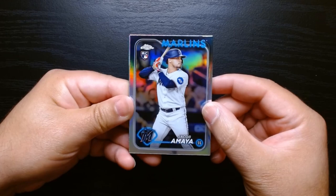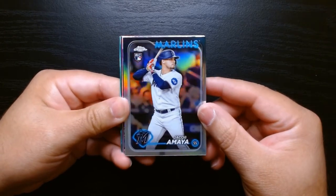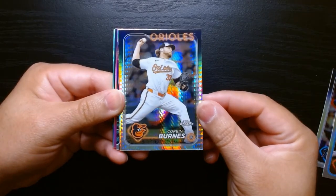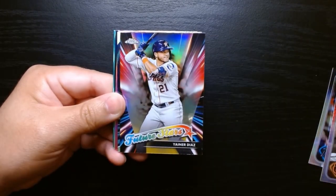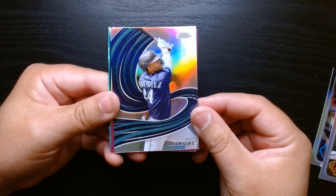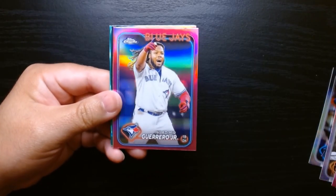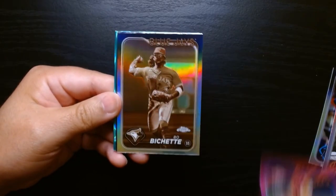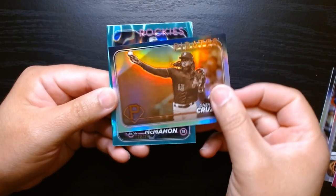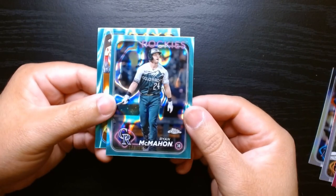Just as always, to recap the inserts and parallels we got: the two refractors — Jacob Amaya and Isaiah Campbell. The prism refractor of Corbin Burns. The insert Future Stars of Diaz and the Strokes of Julio — that's a cool looking card. Our pinks — we got Pepiot and Vladdy Guerrero Jr., so that's a cool pink to get. Our sepias were much better than last time — we got a Beau Bichette and an O'Neal Cruz.